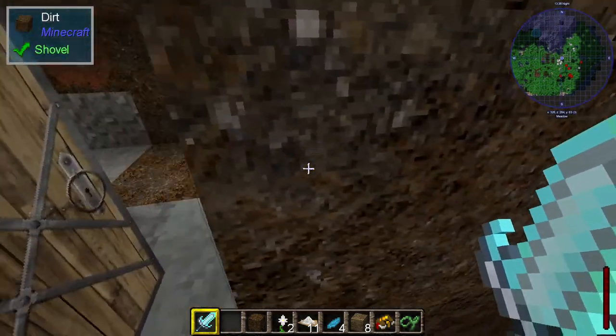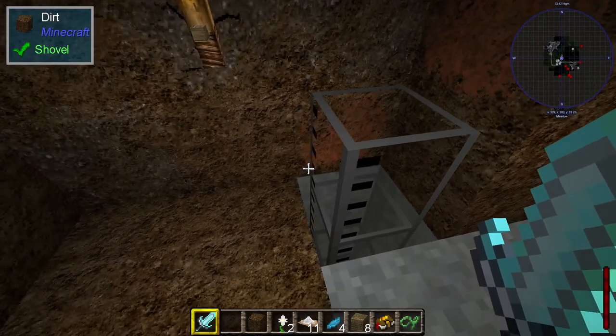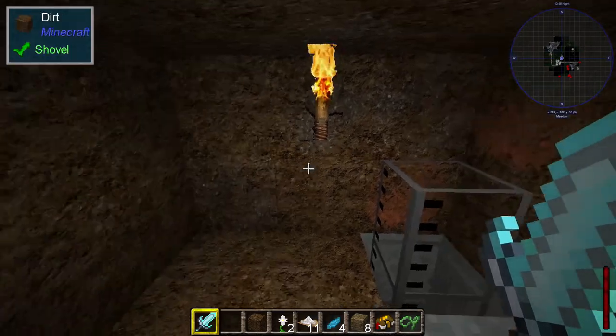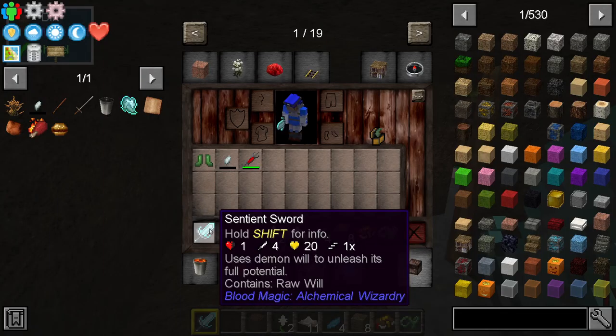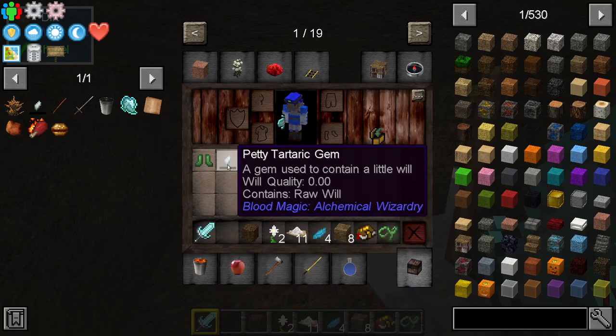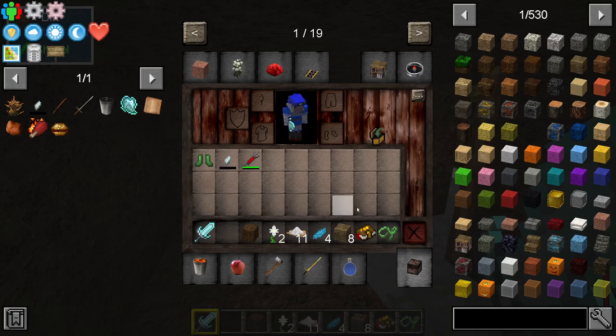In here we've got a deposit area for blood, not to put a fine point on it. I've also made sure everyone's got one of these sentient swords, and when these are used on a mob, they cause the mob to drop their soul, or their will, when they die. When you pick those up, that gets put into the tartaric gem, and that allows you to store quite a lot of it — I think it's 64 per gem — instead of having to carry lots of the individual ones.